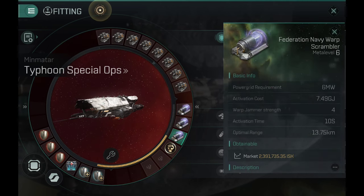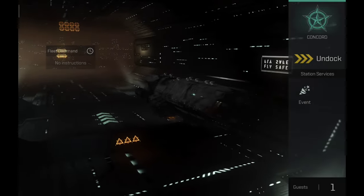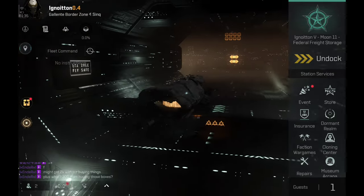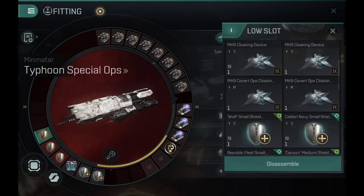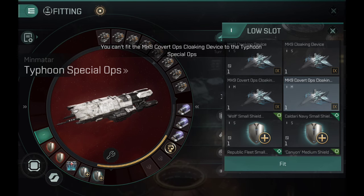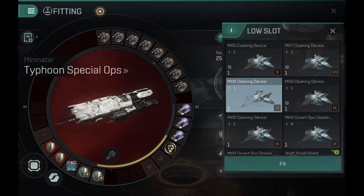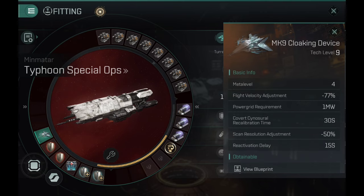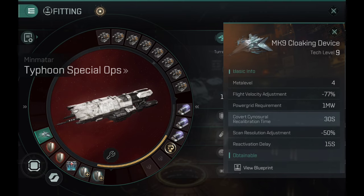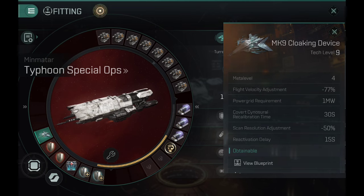With triple scrams you basically ensure that nothing runs. Now, this is a Black Ops, and all of these builds didn't really show a cloaking device. Let's put a cloaking device on this thing — that's where the fun begins, because you'll see the lack of speed. You can't fit a Covert Ops module, obviously, since this is not a Covert Ops ship. But you can fit a classic cloaking device. Now we have a cloaking device on this thing: minus 97% flight velocity adjustment.